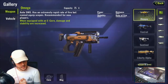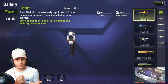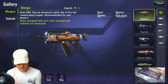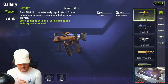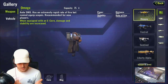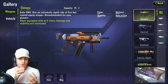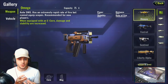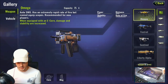Starting with weapons — here's the weapon screen for Cyber Hunter. First up is the Omega Auto SMG, which has an extremely rapid fire rate but cannot equip scopes; it's recommended for new players. When equipped with an E-Core, damage and stability are increased. An E-Core is basically an upgrade item you can find on the ground that boosts the weapon and makes it a lot stronger.